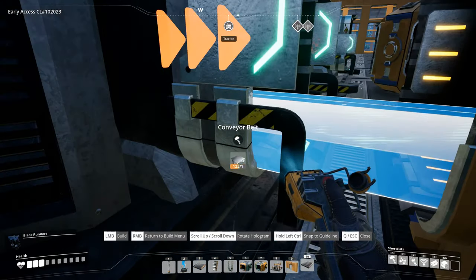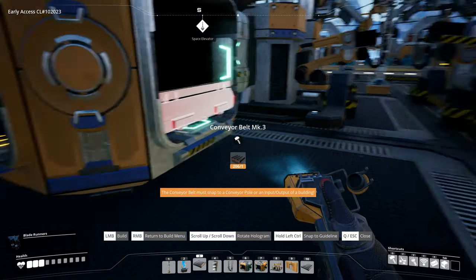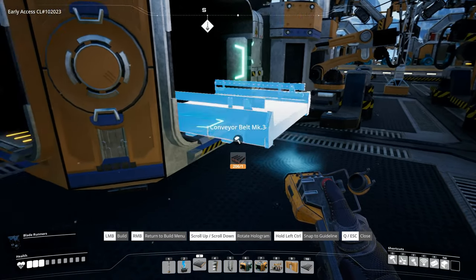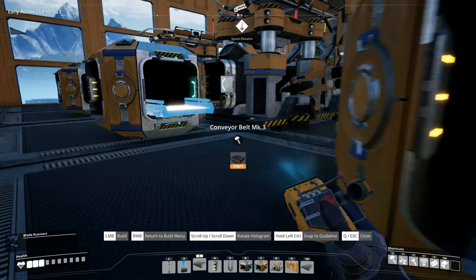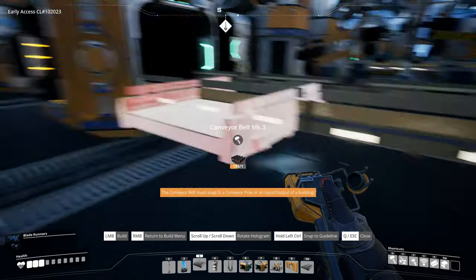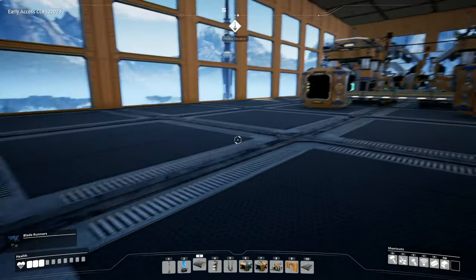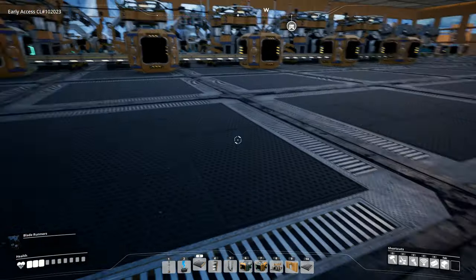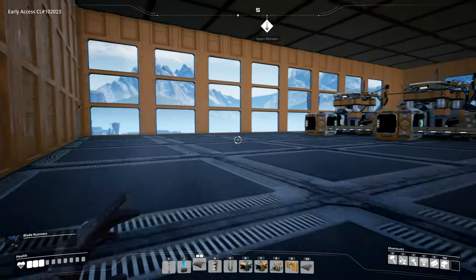All right, almost there — this was actually pretty easy and it will be very useful to have. We actually have room for a production line of something else here as well, but I'm not sure I want to do that. We'll see. Now we just need to get the wire up here.